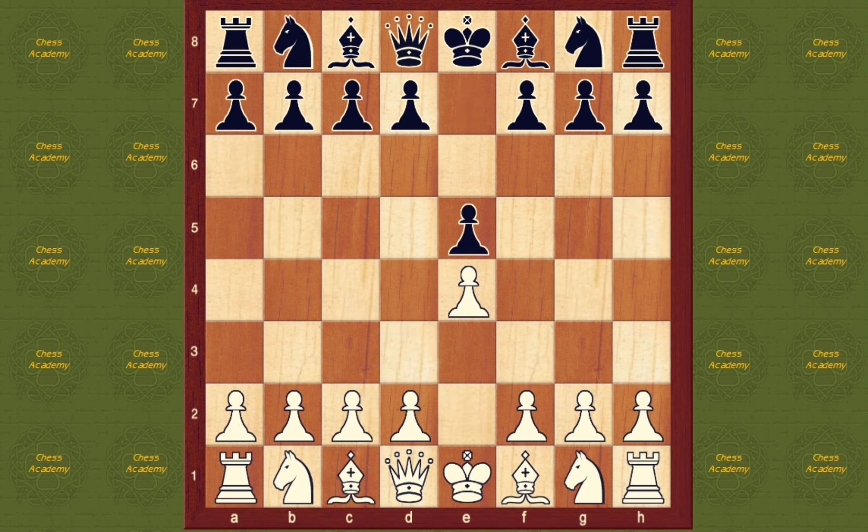e5. Black responds symmetrically, making a direct challenge to the central squares. Knight e2. Not best. A more natural development is knight f3.